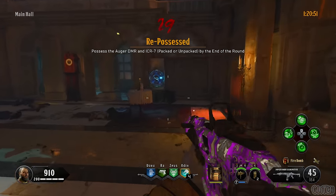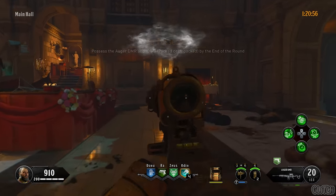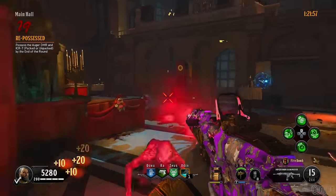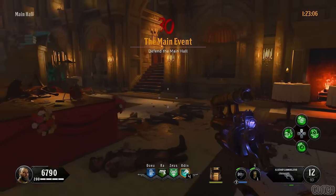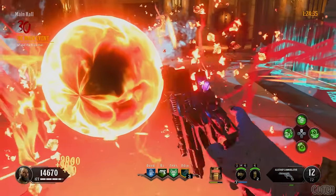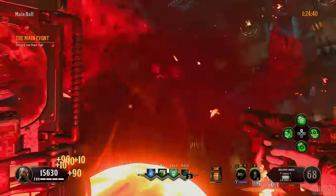For the twenty-ninth challenge, you must possess the Auger and ICR by the end of the round. At this point you should have both as well as Alistair's Annihilator. I spent this round in the main hall — try to save Alistair's Annihilator ammo and just use the ICR. At the end of the round, buy a new shield if you need one. For the final challenge, you must survive a round in the main hall. Since you still have Alistair's Annihilator, just keep spamming shots. Once you've killed everything, the game will end and you will have completed the gauntlet.